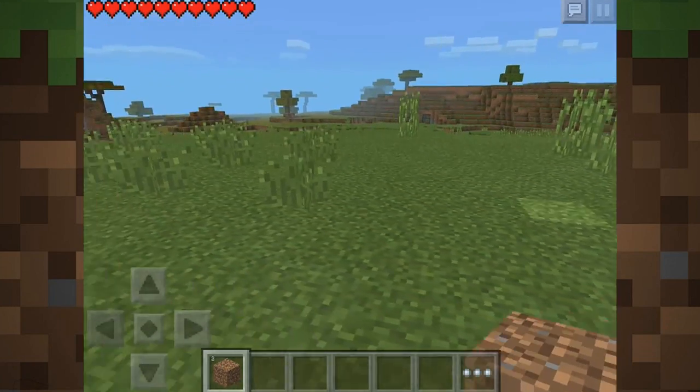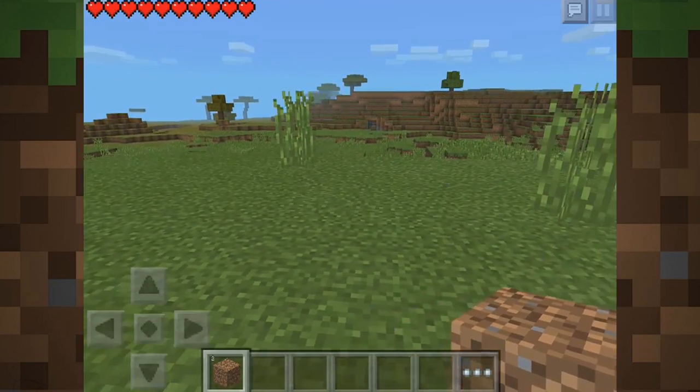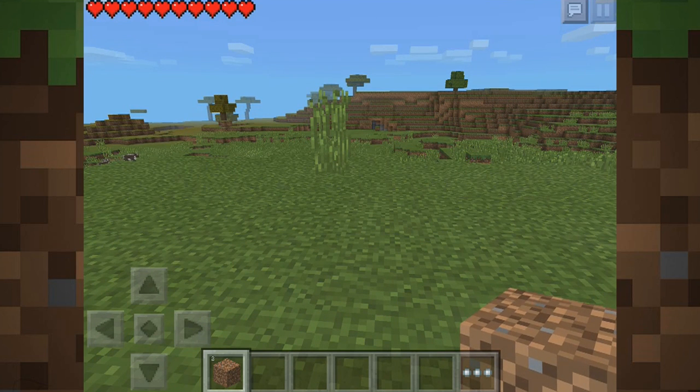You can see today I am going to be duplicating dirt, but like I just said you can duplicate any stackable item — diamonds, iron, gold, emeralds, anything. What you want to do is click the box right to the right of the dirt in the hotbar.